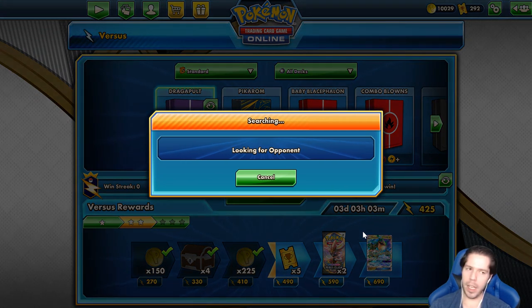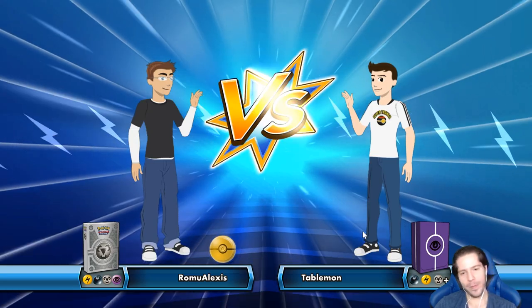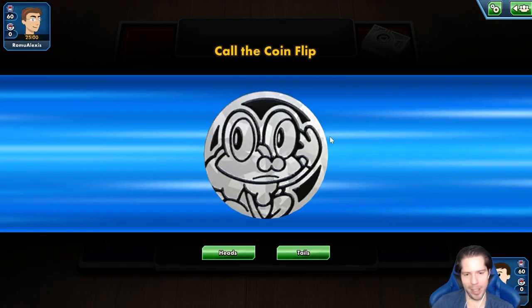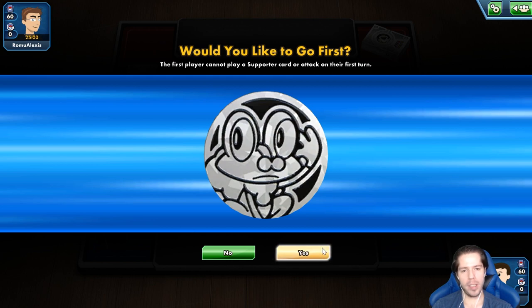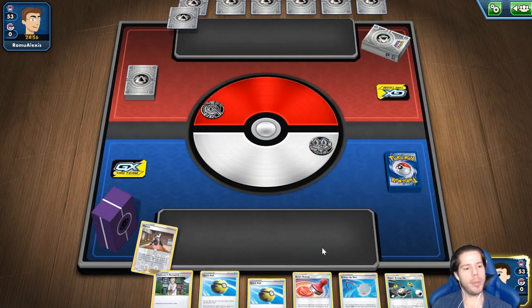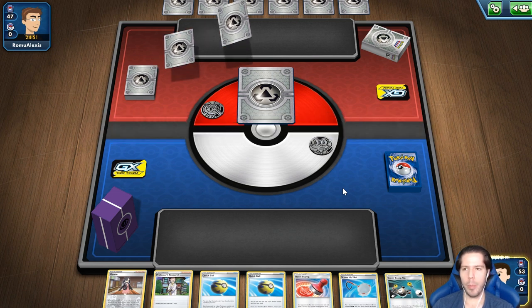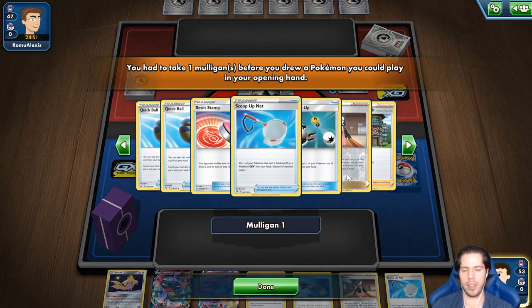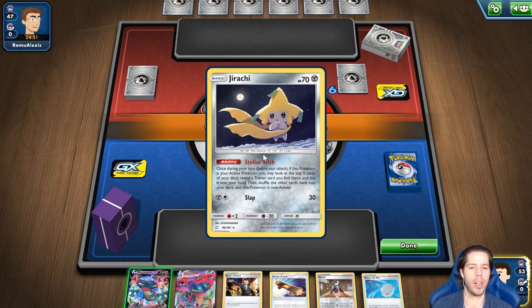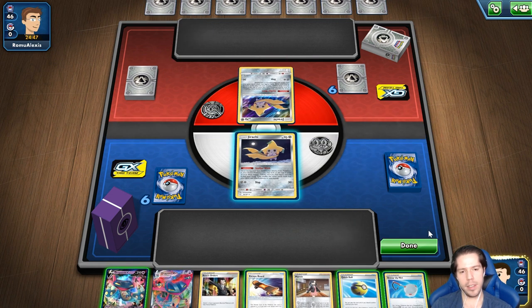Vamos a jugar con Dragapult y con Picarom el día de hoy. Como muchos saben, yo soy más enfocado hacia lo competitivo — lo que más me gusta es ganar y competir. Por eso suelo usar más decks enfocados hacia eso que decks divertidos. Pero seguramente gracias a la cuenta demo tendremos acceso a los decks divertidos también. No sé contra qué voy — solo sé que mi oponente tenía la ventaja.